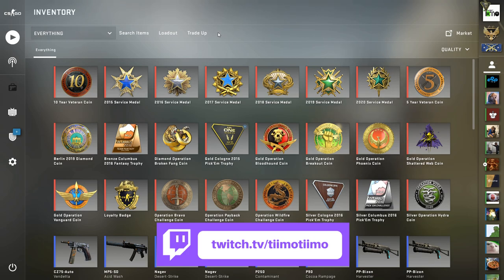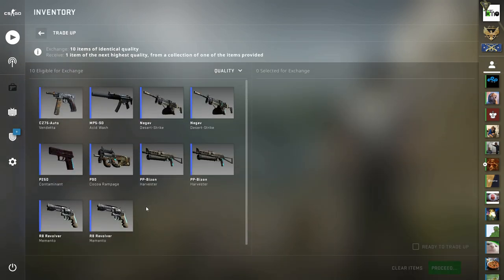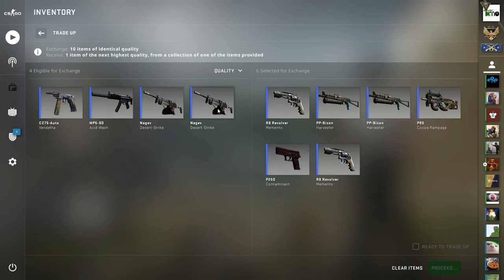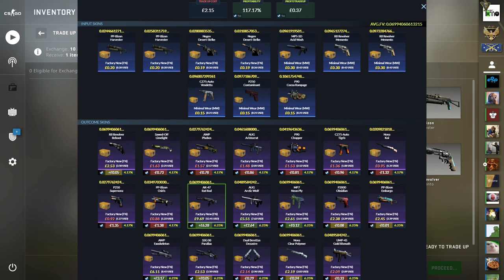The first trade-up is a nice simple four factory new, six minimal wear split with Gamma and Breakout as the factory new skins, and Shattered Web and Broken Fang as the minimal wear ones. We want to keep the average float below 0.07 to get all outcomes into factory new. We're ideally hoping to hit the AK-47 Rat Rod in factory new, but we also get a nice profit on the Orpexo Skeleton and the Org Arctic Wolf, alongside tiny profits on the R8 Reboot, MP7 Neon Ply, and SSG08 Parallax.